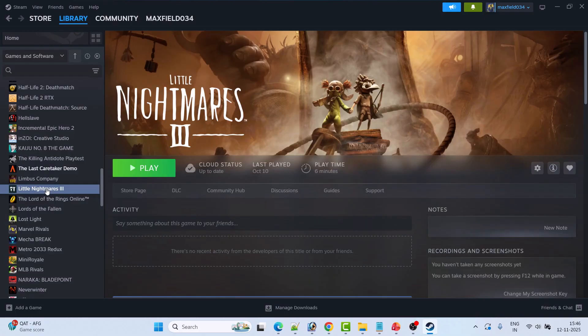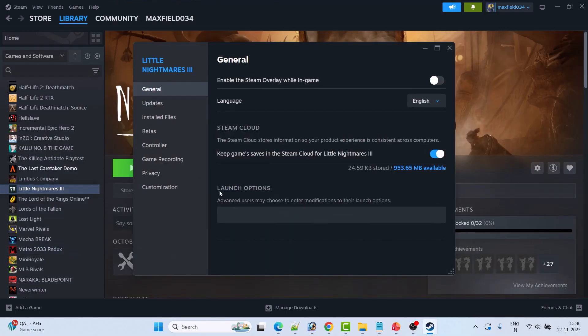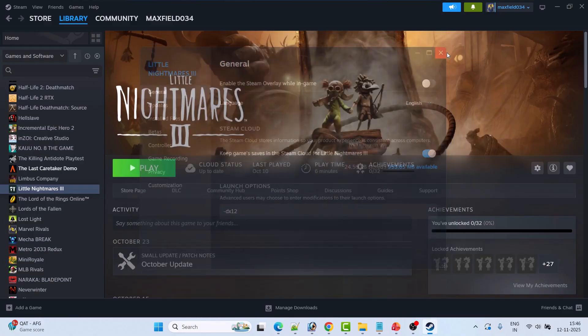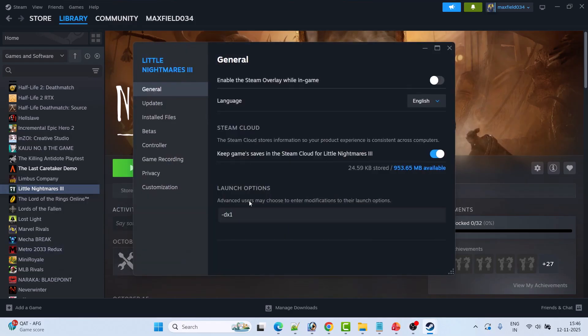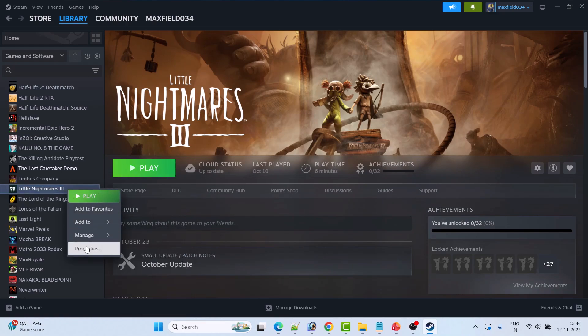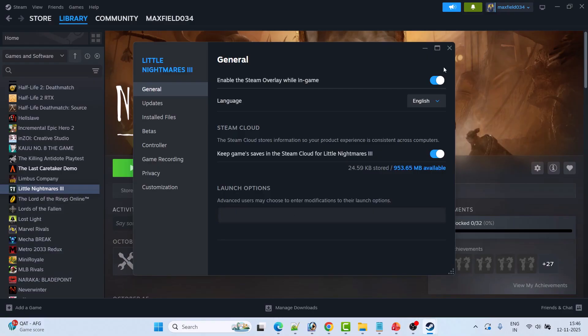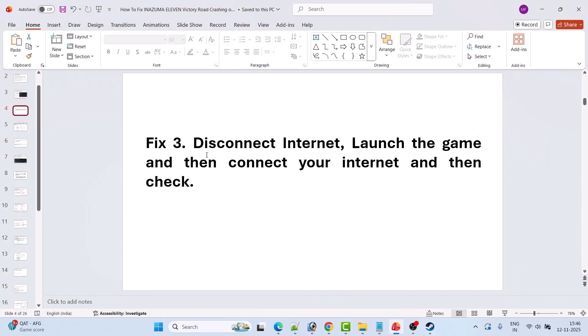Fix 2 is to modify the game launch option. Open Steam, go to Library, right-click on Inazuma 11 Victory Road and select Properties. In the launch options, type -dx12, close the tab, and launch the game. If that doesn't work, try -dx11 instead. If still not working, remove the command from launch options and follow the other fixes.